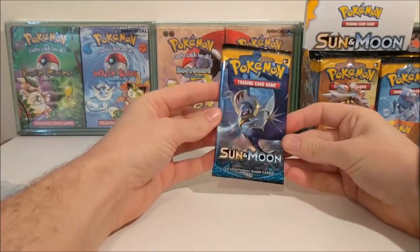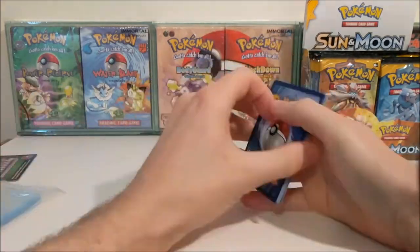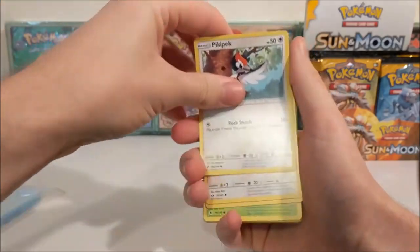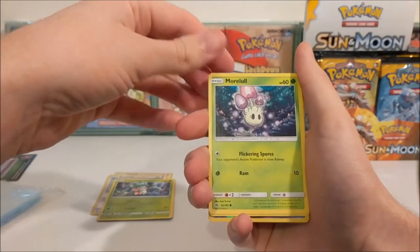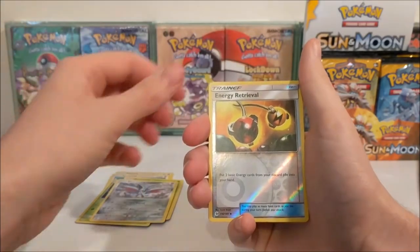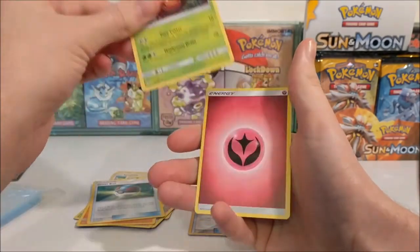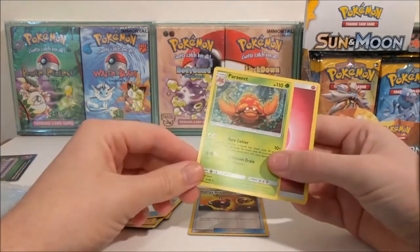So we're gonna start off with a Pikipek pack - I quite like that name. I've seen a lot of these for the first time: Spearow, Fromantis, Morlull, Skarmory - I have quite a few of those on Pokemon Go at the moment - Reverse Energy Retrieval, a Lily, a Boldore, a Grapeball and a Parasect.